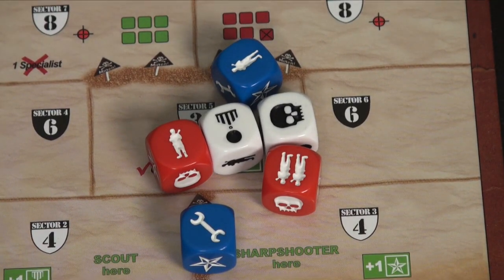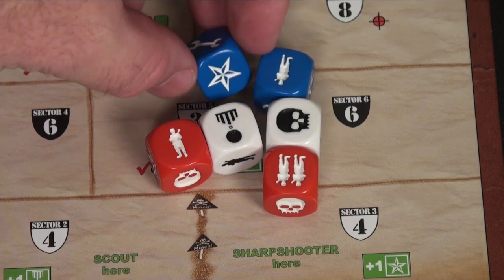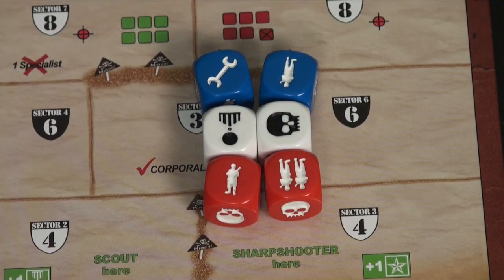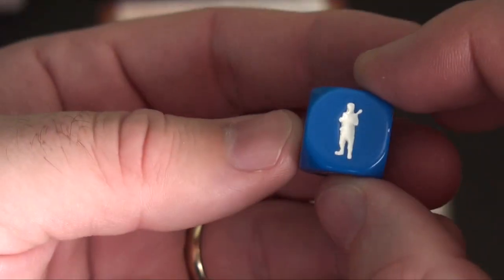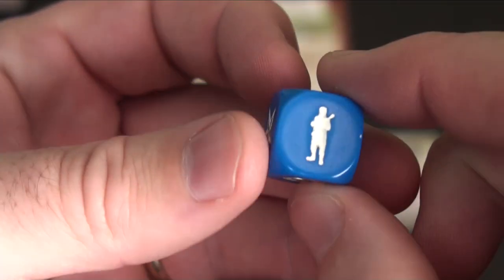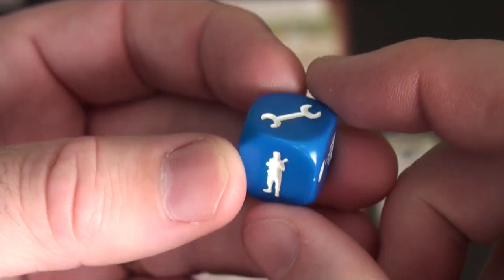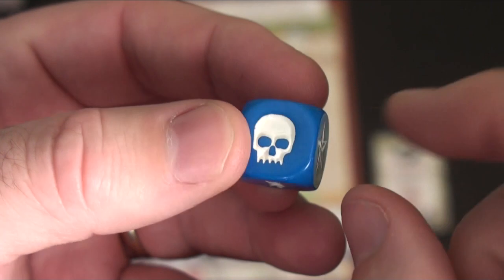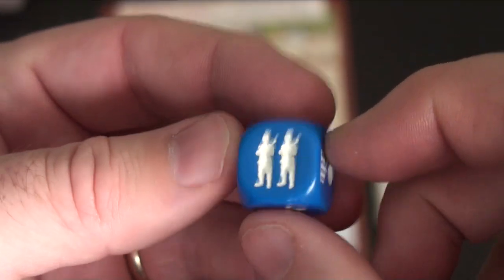Although the setup instructions do not tell you, you will start the game with two blue, two white, and two red dice, which you will be rolling in a form of Yahtzee. Each die has one of six possible scenarios: one soldier, a tool, a courage, a skull which cancels another die, a star, or two soldiers.